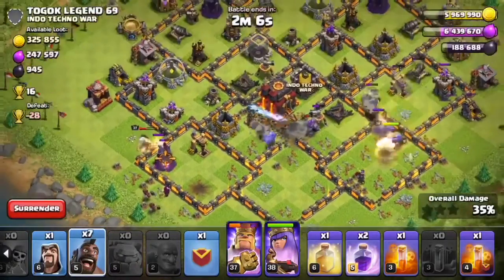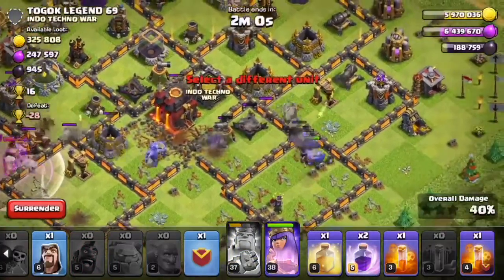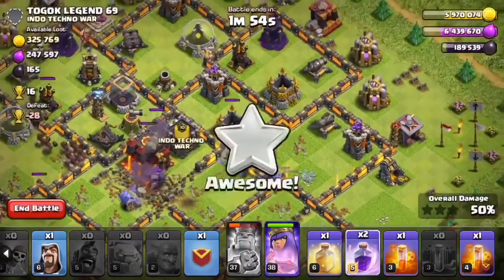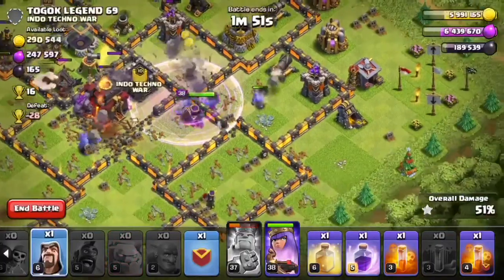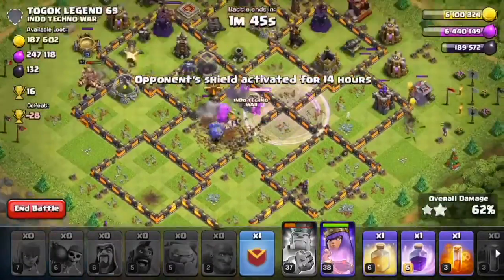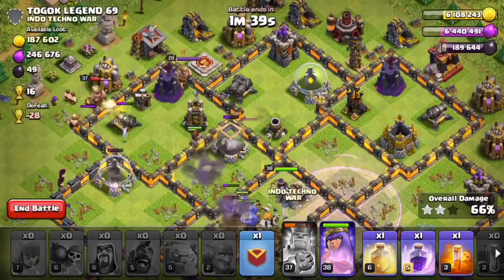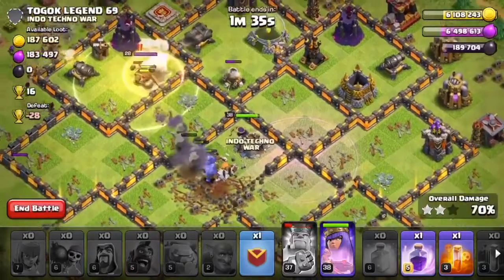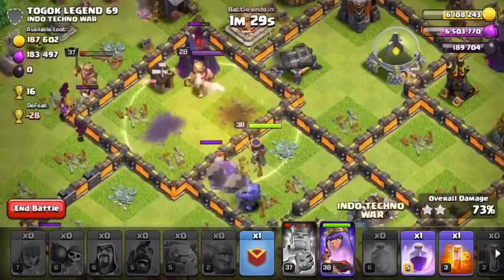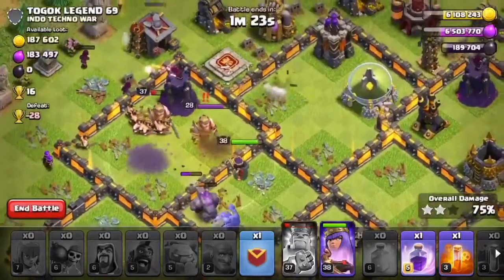Let's send in a few hogs this way. Let's get the king's ability down. We have a golem tanking — well, maybe. Let's get a rage down over there, get that wizard, and spread in some archers. Let's put a heal spell there for those few hogs still alive to stay alive and take out a few more defenses. The bowlers and golem are getting stuck on these walls, which is a real pain.